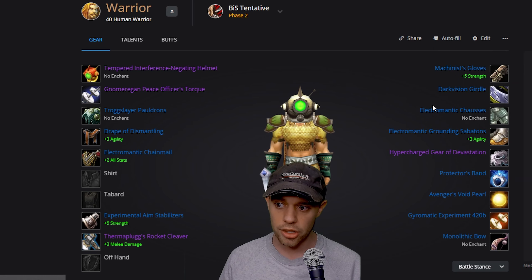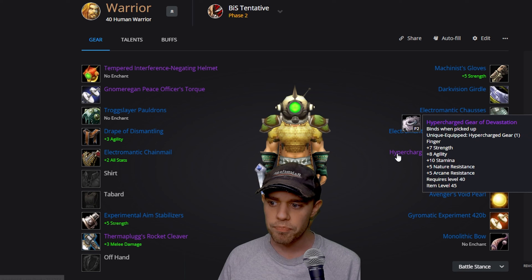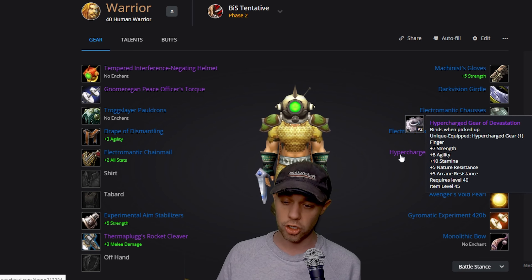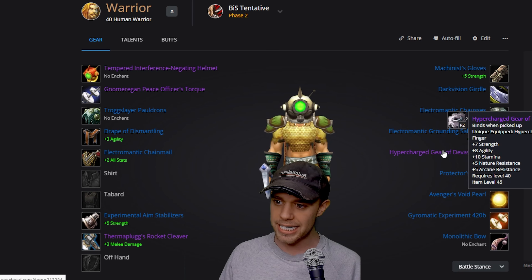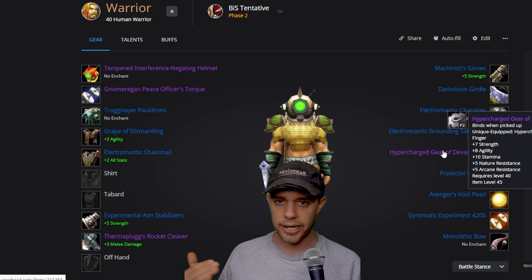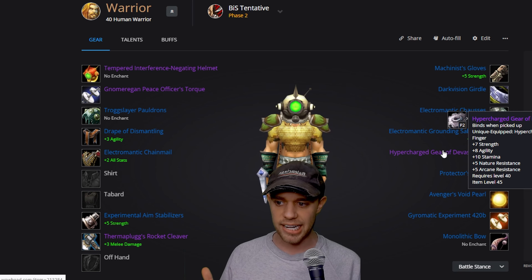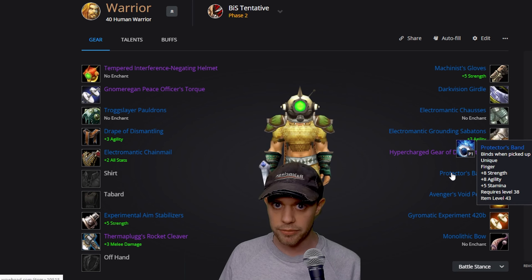The Electromagnetic Cuisses on legs — these are the second of the two Electromagnetic set pieces, giving us the full 3-set. There's a new Unique Equipped item on our ring slot rather than the trinket: the Avengers Void Pearl, which I am going to take. For rings, you can have one of each — I always say you should get the Devastation Ring for DPS warriors, with strength, agility, stamina, and some resistances. For the other ring, you can stay with your PvP ring from Phase 1.